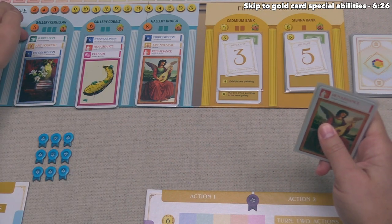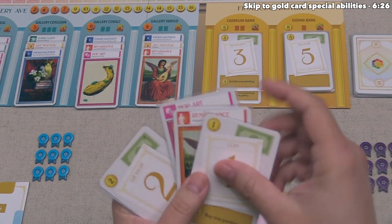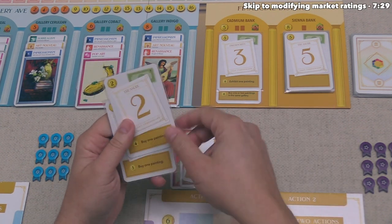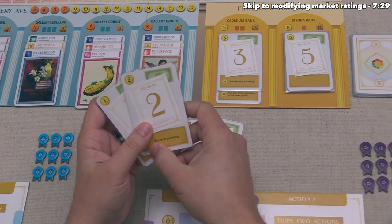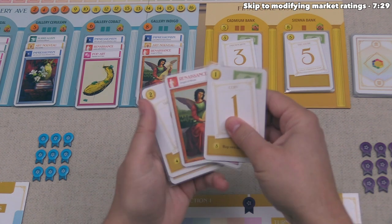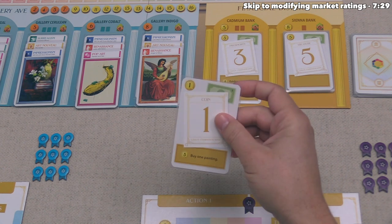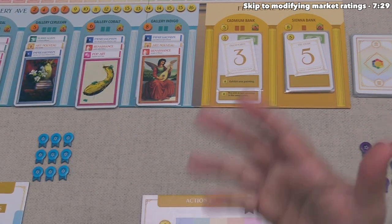Because we want to buy this Surrealism card, we need to pay three value. We could play Pop Art, Renaissance, and a gold card — but the gold cards have special text at the bottom you can use when you meet the condition, permanently losing that card from your deck. This one says we get three purchase power if we buy one painting. Instead of putting three cards into our discard pile, we can play just this one card for the bottom effect, getting the three buying power needed to purchase this Surrealism card, and then we lose it from our deck.